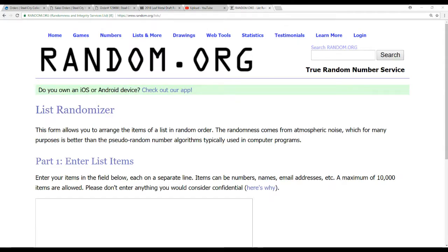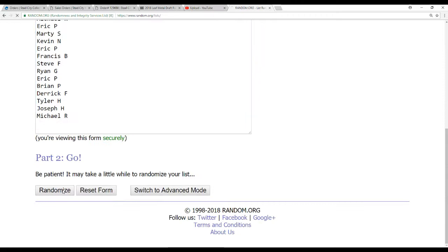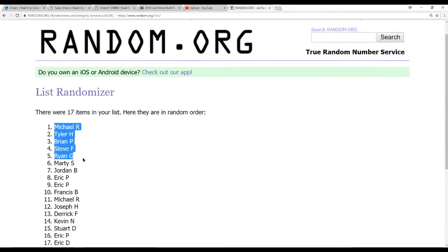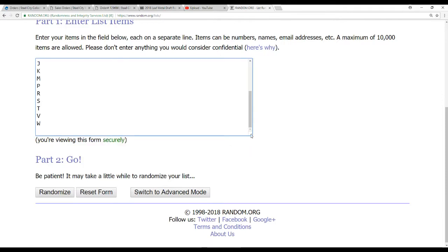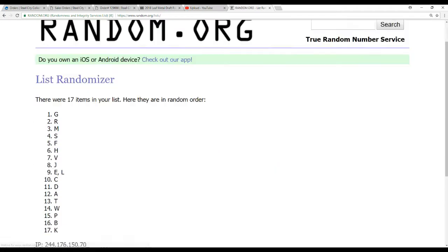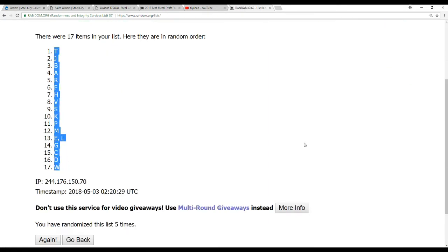We're going to randomize our 17 names first. There they are, 5 times on this one. Michael on top, Eric D on the bottom. And now same deal, we've got our list of letters — there they are, 5 times: 1, 2, 3, 4, and 5. T on top and W on the bottom.